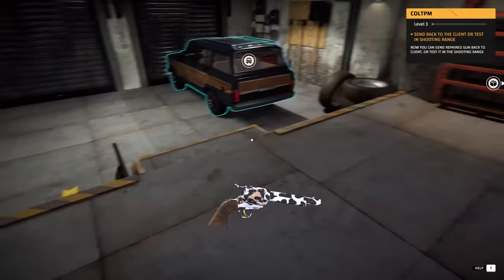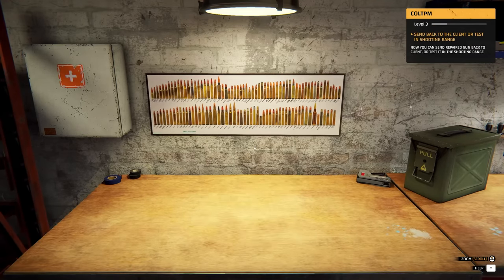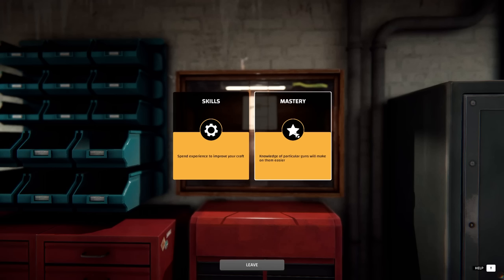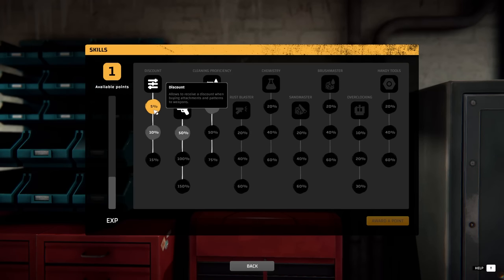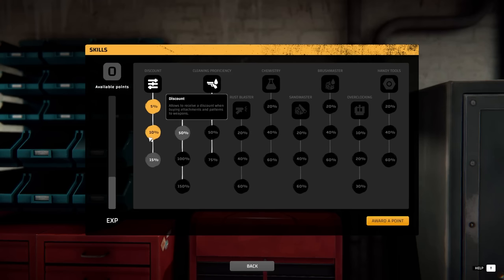I've ruined this gun. I can obviously test any gun I want, but if I test every gun we get nothing done. I want to earn XP to get new unlocks. So we're just going to send that one back. We leveled up and I got $150 — parts budget was 85 out of 85 though I spent more than that. Let's upgrade skills. Mastery of particular guns makes them easier — if I do something three times I get better at it, which allows quick disassembly and assembly. I put my first skill point into discount — probably the best idea since it lets me earn more money. So we're going to do a 10% discount.